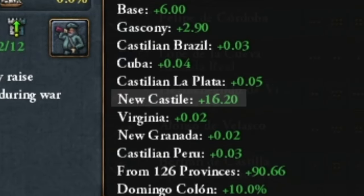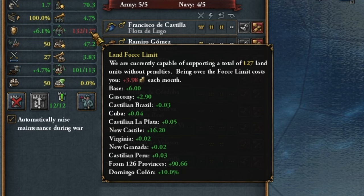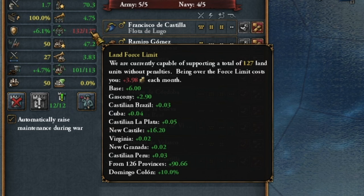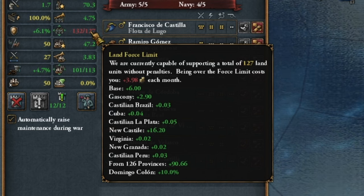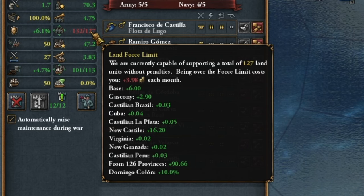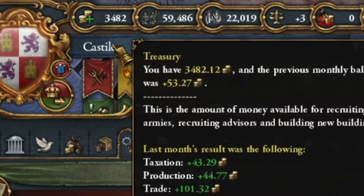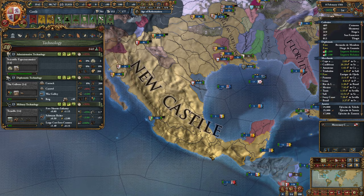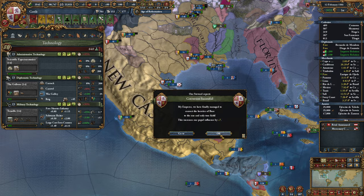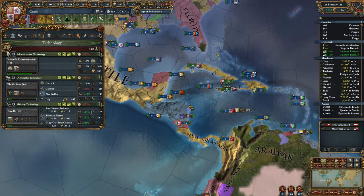This New Castile gives us a 16 force limit - that's quite a lot, especially considering we already have 7 colonies. When I start annexing my personal unions, most of these colonies will expand. We can also increase it by building buildings to increase the number of troops in these colonies. I'll be saving some gold for a bit - in a moment we'll reach level 14 of technology, then we'll have the ability to build manufactories, which will mainly increase our income from colonies as they concern the raw materials that occur here.